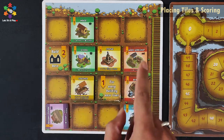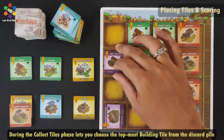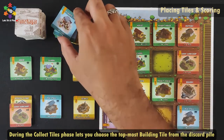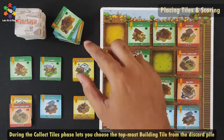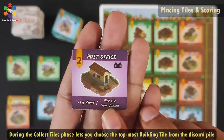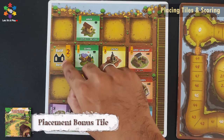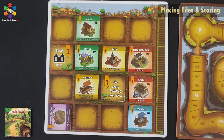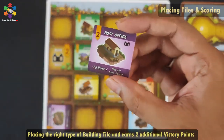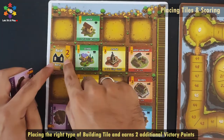The railway station action can only be used once in the whole game. After using it, rotate the railway station tile 90 degrees to indicate the action has been used. Now for the post office: when you place the post office, you activate an action — you can pick the top tile from the discard pile and place it as a second pick. The post office action can be used once per turn every turn.